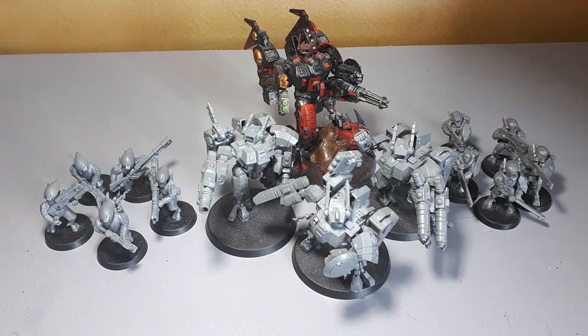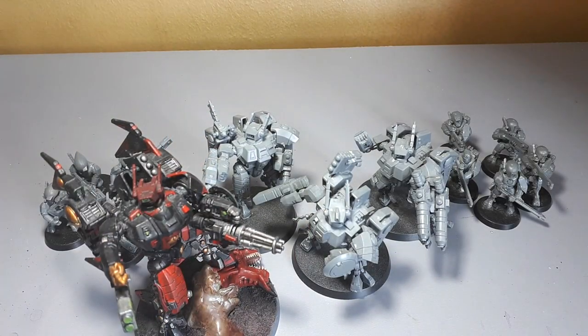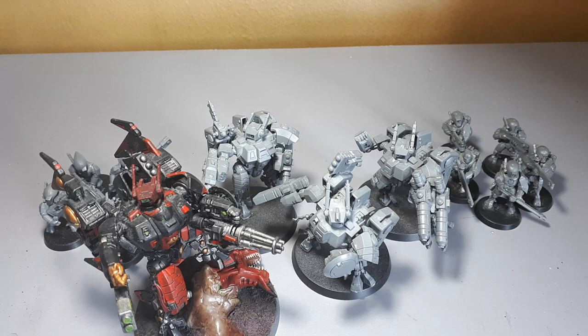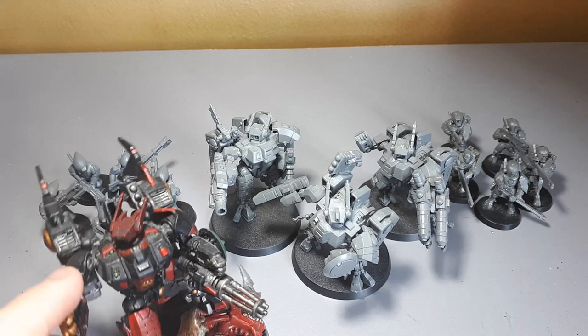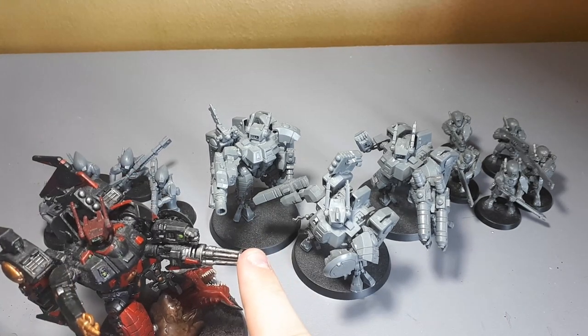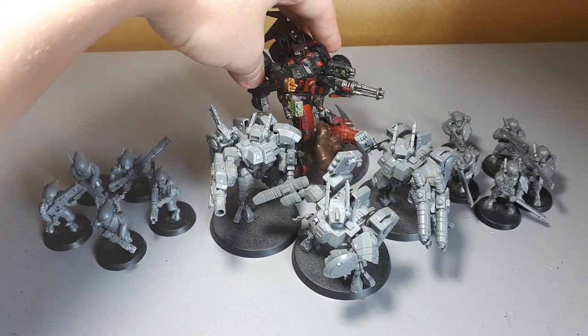For the patrol detachment, the first thing you're going to want to get is a commander. I would personally recommend starting with the Cold Star commander, mainly because it's a nice safe unit with that 20-inch movement speed that can be boosted up to 40 if you advance. The commander is the staple HQ for the Tau. I would recommend having at least one support system — I have added a shield generator — and definitely utilize the high output burst cannon, as it's unique to the Cold Star.